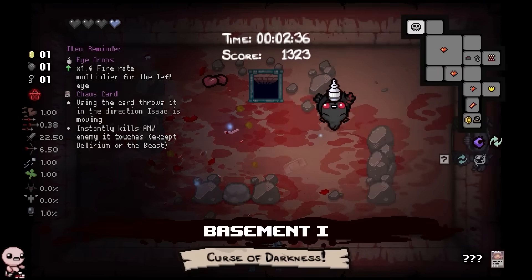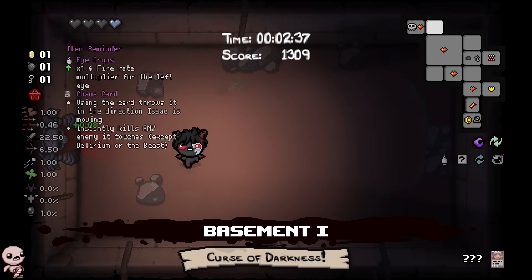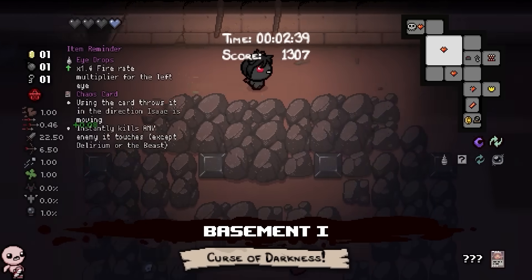Obviously I want eye drops here, and I did get an extra bomb, so let's go for that red chest key and then head to the next floor.